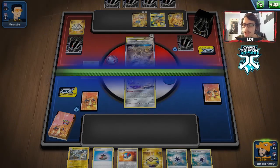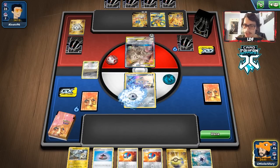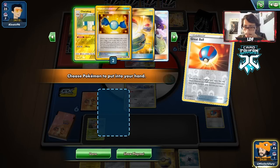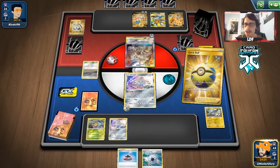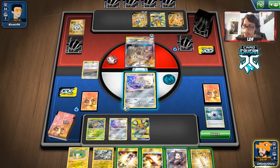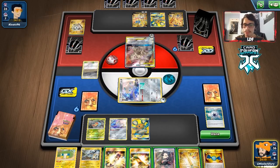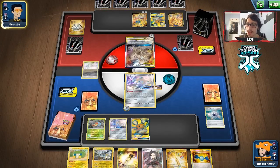I'm going to go for the Capture Energy play to get a Grubbin. We do have Dedenne so I'm going to Dedechange. Playing Great Ball first - another Jirachi, we'll take it. Found a Charjabug off Great Ball but we don't need that yet, hoping to find a Grubbin. Going for Dedechange - didn't find Rare Candy first pass, but there it is. We're in good shape. We have Rare Candy, Vikavolt, and Charjabug in hand. Hopefully we don't get Marnied - this is a pretty good hand and we just need to not lose it.